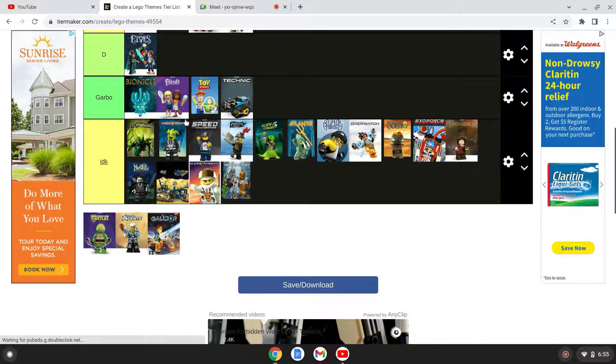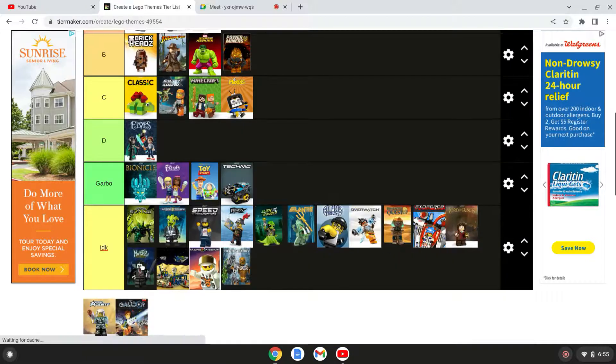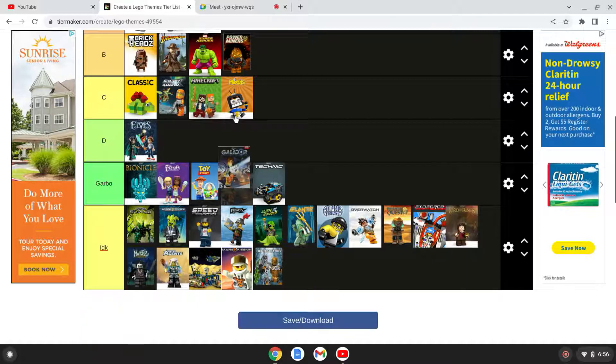Ninja Turtles — I used to like Ninja Turtles. Those Lego sets are so good, they're godly. Okay, next one — Galidor. Galidor — S tier. Never seen it, but S.